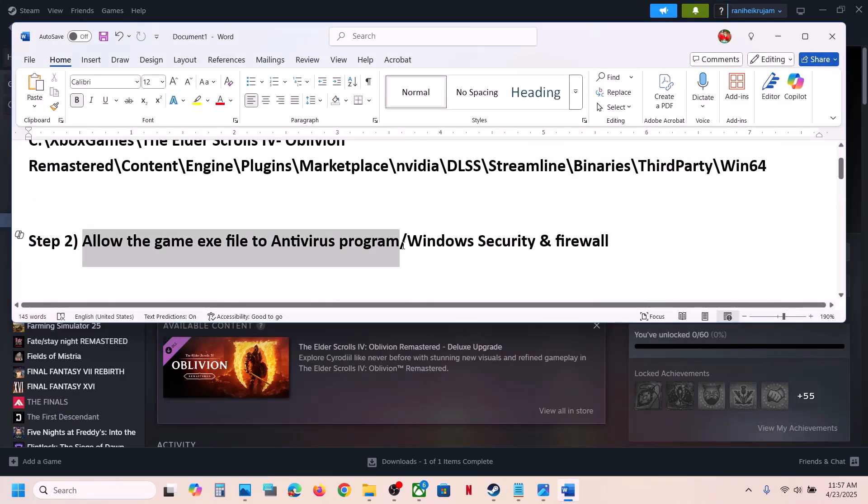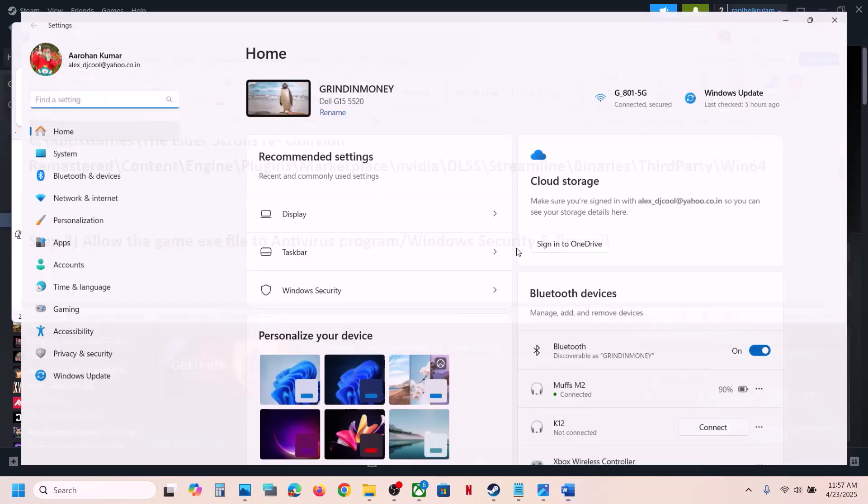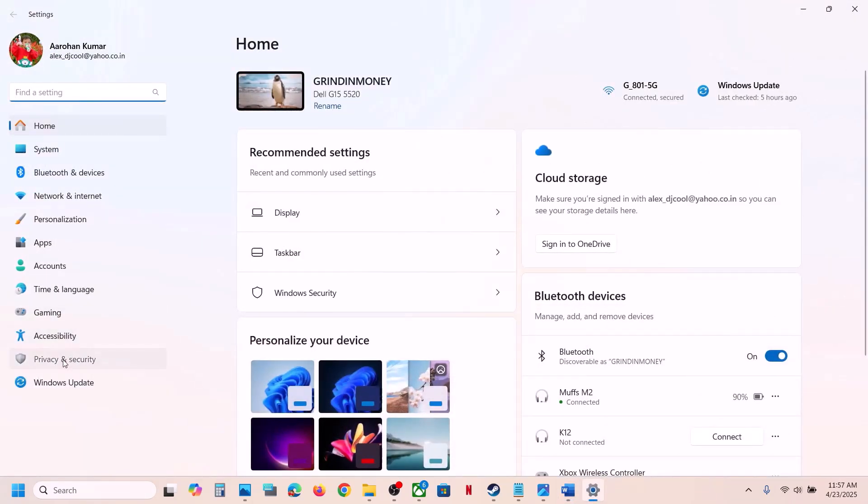The next step is to allow the game exe file through your antivirus program. If you have a third-party antivirus such as Avast, Norton, Bitdefender, McAfee, or any other, allow the game exe file through it. If you're using Windows Security, open Windows Settings, go to Privacy and Security, and click on Windows Security, then Virus and Threat Protection.